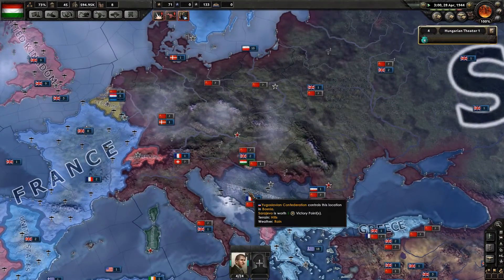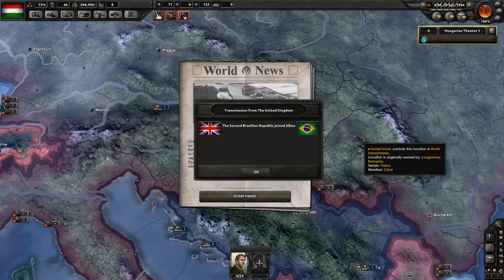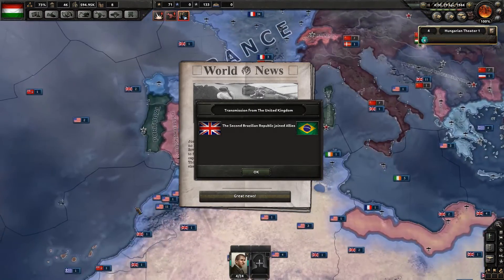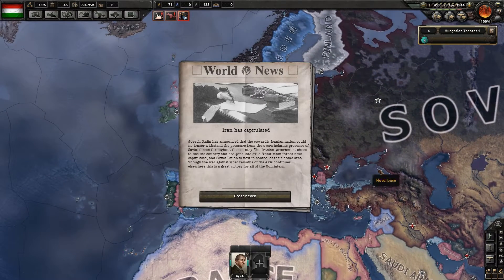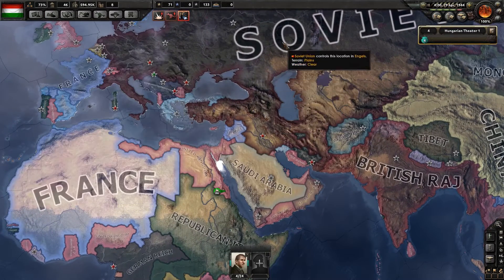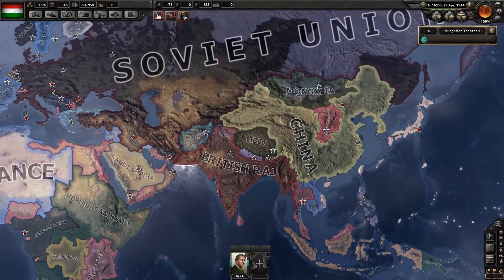Which will be fun. But in the meantime, we cannot control this. The second Brazilian Republic joins the Allies — so they switched to a republic, I guess, because I don't think they were a republic at the start. Iran has capitulated to the Soviets, so the Soviets now control pretty much everything they're going to control.